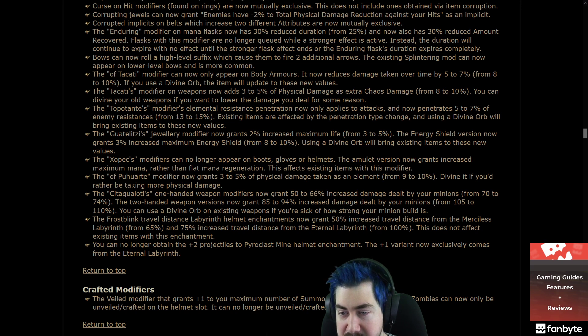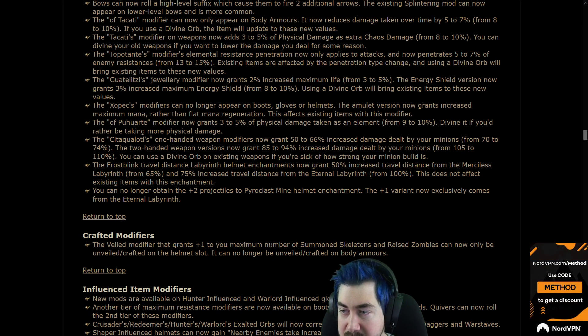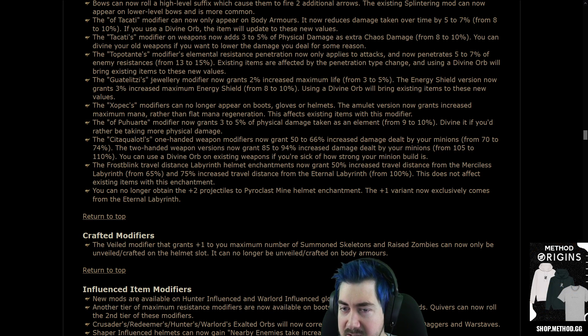The Zopex modifier can no longer appear on boots, gloves, or helmets. The amulet version now grants increased max mana rather than flat mana regen. Wasn't the flat mana regen pretty insane for a lot of builds that scaled it? Like flat mana is pretty decent — you can scale it so hard when you actually have a mana build.